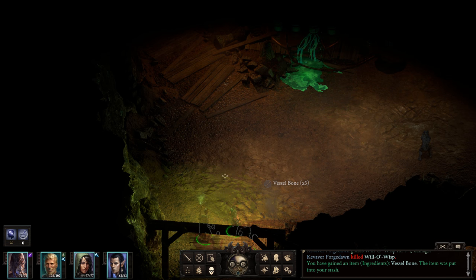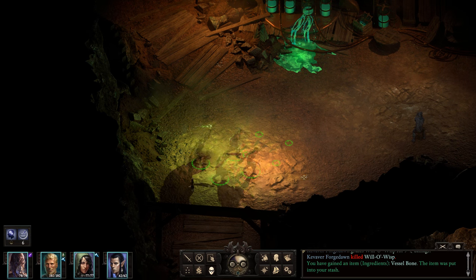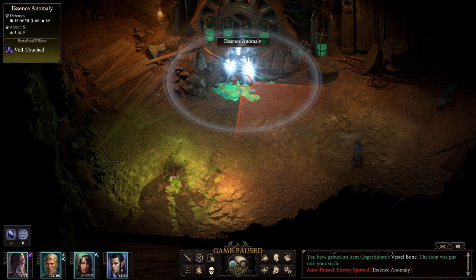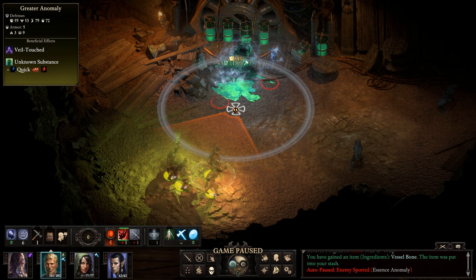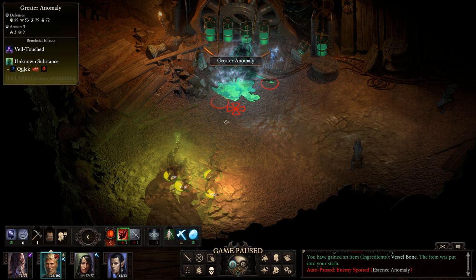This looks like there could be some slimes waiting for us. That's the laboratory — oh! Essence anomalies! They've spawned a greater anomaly. That is not good at all. A'dair — save us. Maybe you can block. Yeah, you go for the greater anomaly.